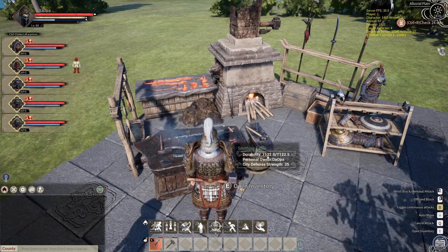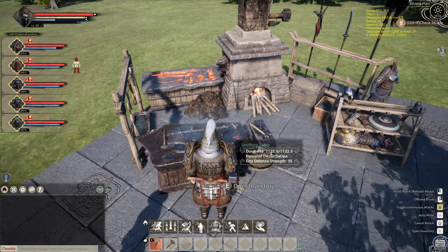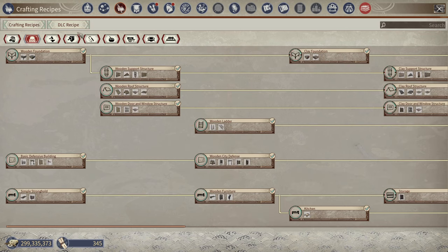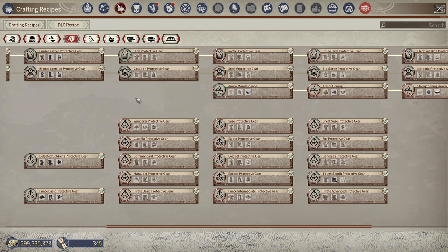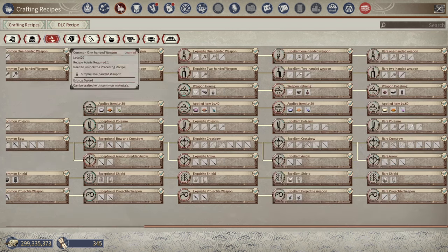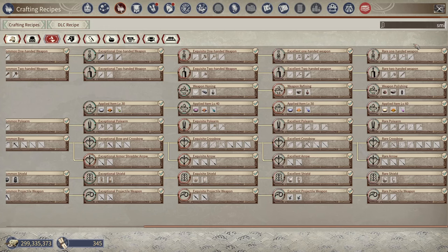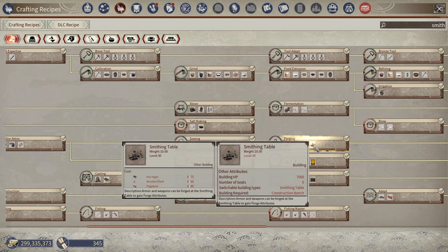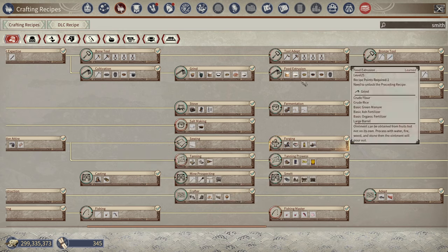Quick look at the smithing table. The smithing table crafting recipe is under armor — actually, let me look it up. It's under workbench and tools, forging, smithing table. It's a level 30 item and it needs iron, wooden plank, and flagstone.